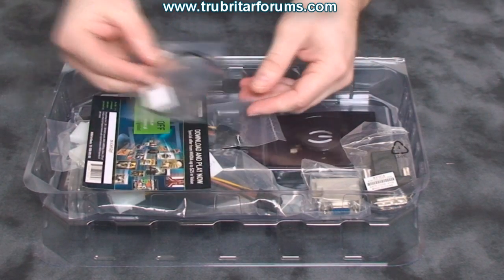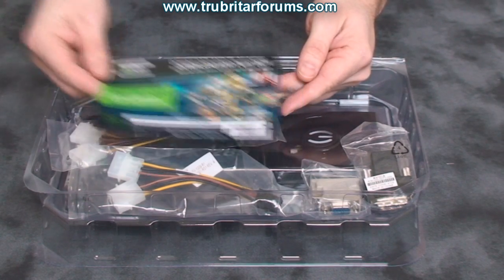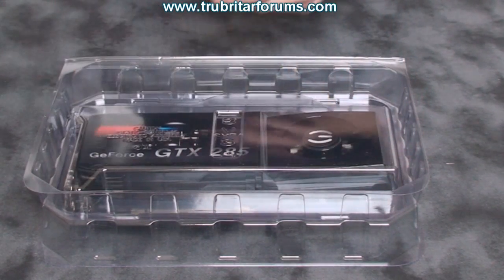Also included: an SPDIF audio cable, an informational flyer to get 10% off applications from the Enzone.com site, two power adapters, an HDMI adapter, and a VGA adapter.